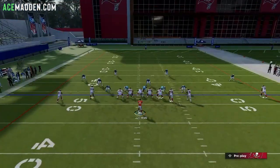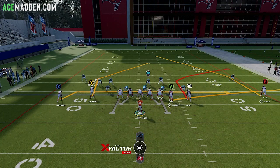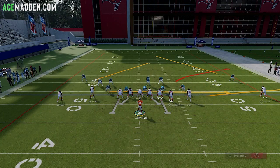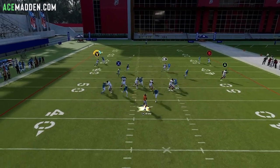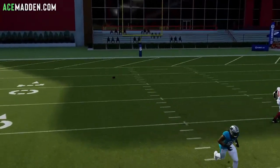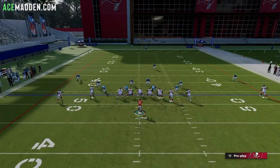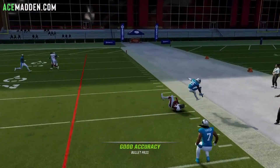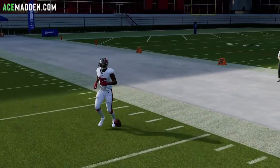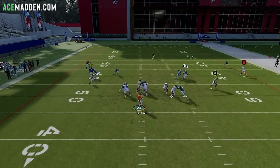Against zone, pretty much everything's open. Against Cover Zero, you're really looking at your tight end first, and if they over-commit to that, you have to throw the corner route or the angled post — those are your only two options. If you want more time in the pocket versus Cover Zero, block your tight end. This might be a Cover 1 — the corner route is going to get separation versus man coverage and consistently beat man.